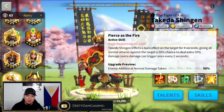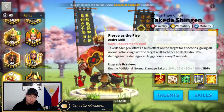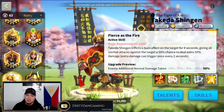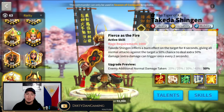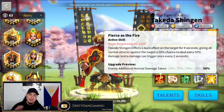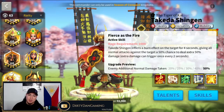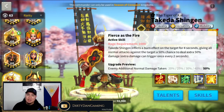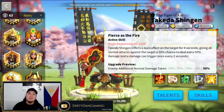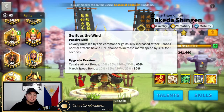First skill: Fierce as the Fire. Takeda Shingen inflicts a burn effect on the target for four seconds, giving all normal attacks against the target a 50% chance to deal extra 50 damage. Extra damage can trigger once every two seconds. Very good skill — nice debuff. This is kind of Takeda's bread and butter; he is a pretty nasty debuffer on the field, as well as a buffer to your own marches.